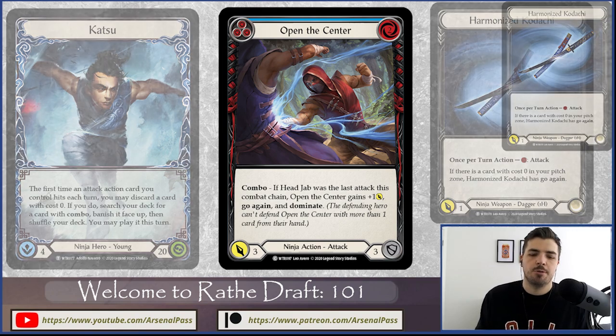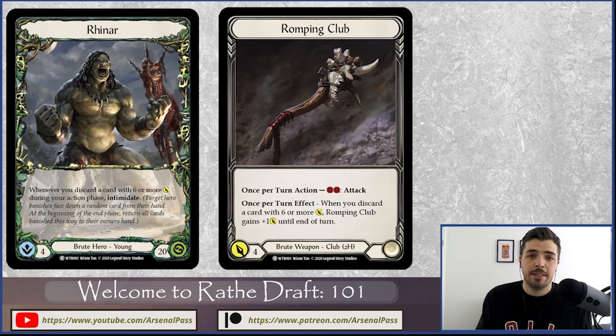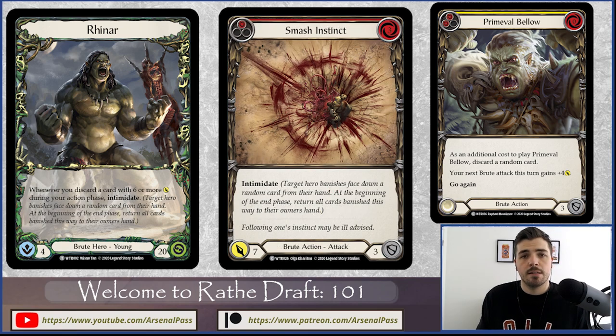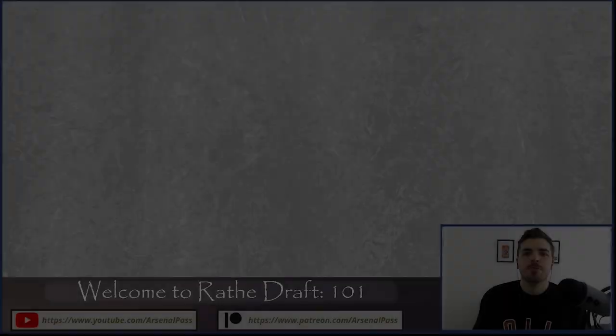Reina — probably my personal favorite in the set, and the reason for my love of Brute — is very much about efficiency of trading cards. She has the Romping Club, a really efficient weapon. Aside from that, Reina is about setting up hands of one or two cards that make it really difficult for your opponent to use their hand efficiently, because of Intimidate. That's just a quick overview of the four classes.